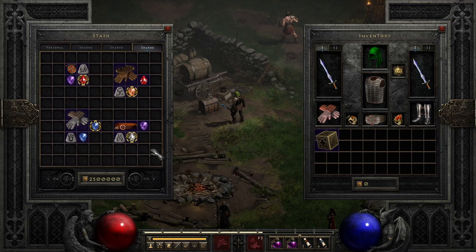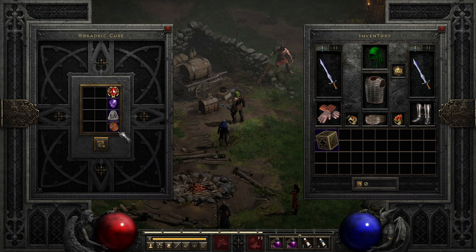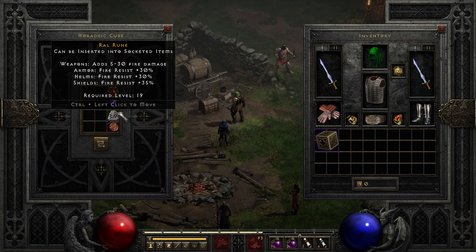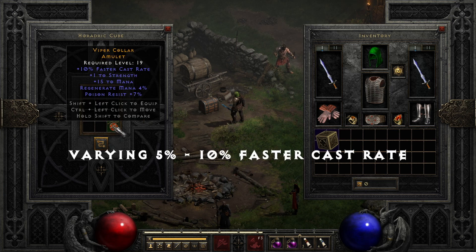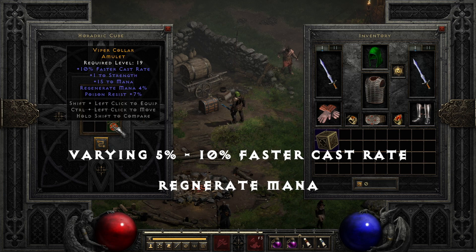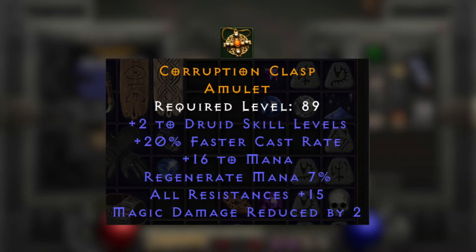Crafting items: crafting items can grant players the ability to truly min-max very specific aspects of their build. The most commonly crafted items are caster amulets, blood gloves, hit power gloves, and caster belts. For caster amulets: place a magic amulet into the cube with a Ral rune, perfect amethyst, and any jewel, and transmute it for an amulet that rolls with a varying 5-10% faster cast rate, regenerate mana, and up to 20 mana. With the right character level and item level, you could potentially get plus 2 to a character or specific skill tree, as well as 20% faster cast rate along with other preferable mods.